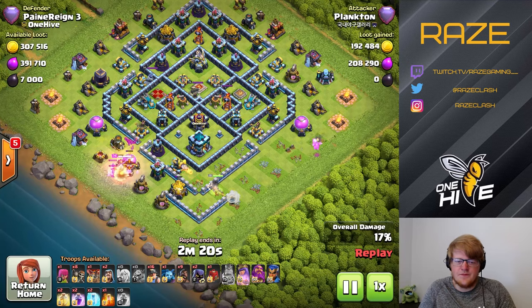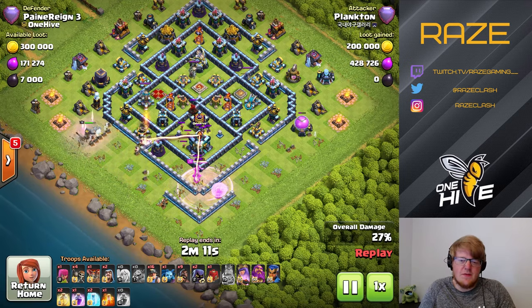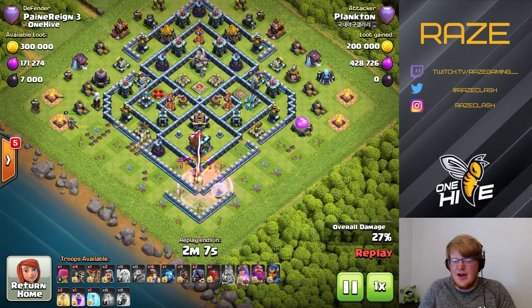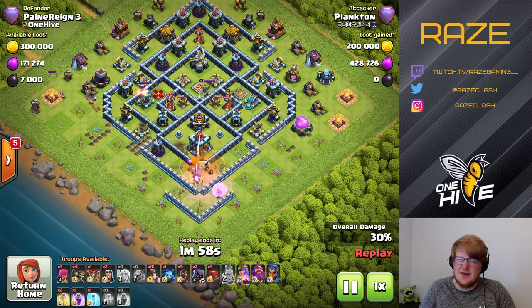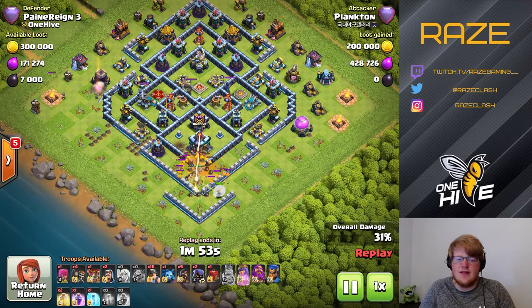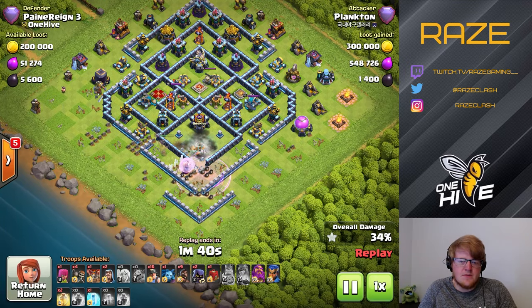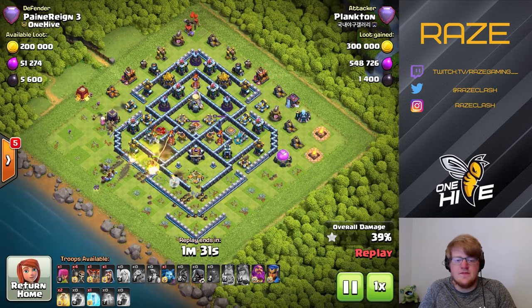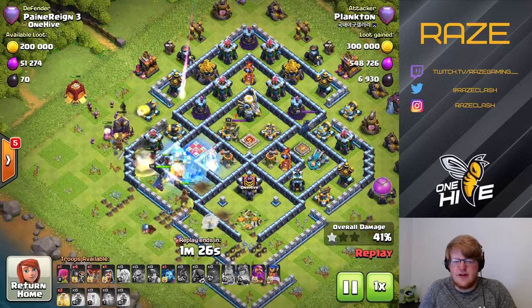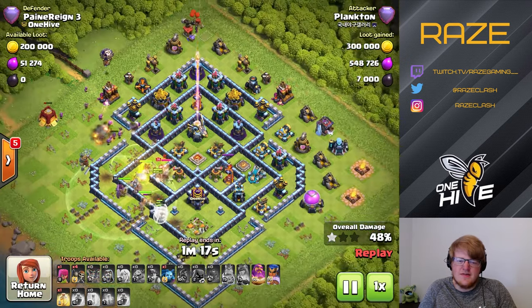Here is the hybrid attack — it's actually a pretty good entry for the hybrid attack, although there aren't very many good entries on the base. The queen is going for the town hall, which you kind of have to do, because if you just wanted to hybrid into the town hall from the three o'clock side it'd be pretty difficult to get enough miners in there. Otherwise you might get three or four miners triggering the town hall and then the town hall just shreds everything.